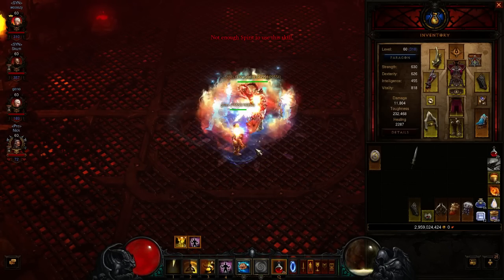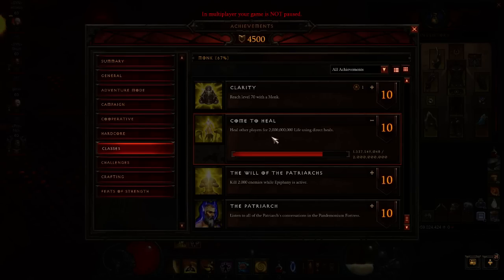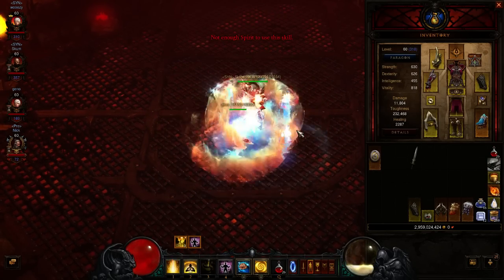Hey everyone, this is a guide on how to speed up the process of getting the monk achievement Come to Heal, in which you heal other players for a ridiculous 2 billion life using direct heals. It's a fairly simple process, but it's quite tedious to say the least.